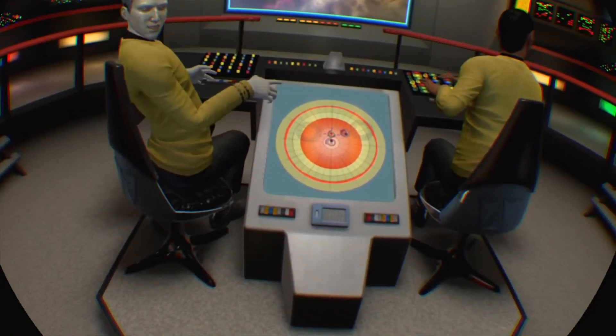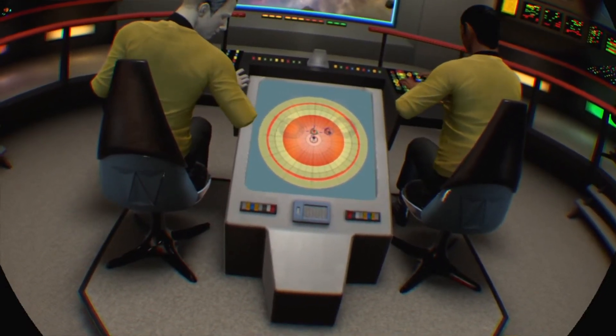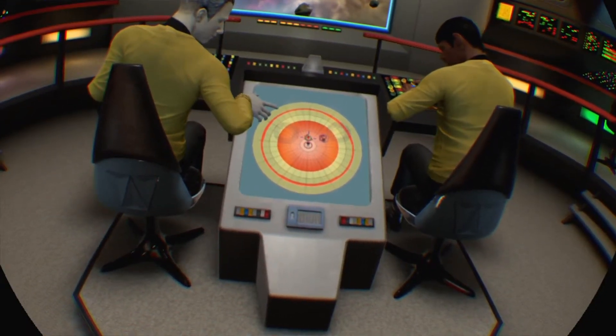Drop your shields, transport — but we will have to kill them, because otherwise they're going to be shooting us while the Borg is here. Drop our shields now. Hang on, they've still got some. They're down. Just drop the shields.